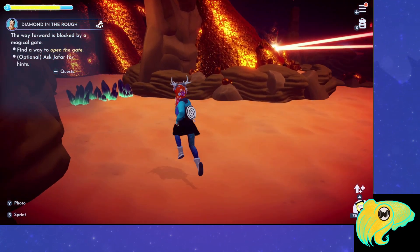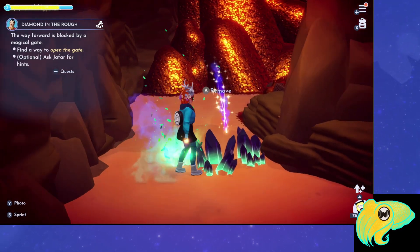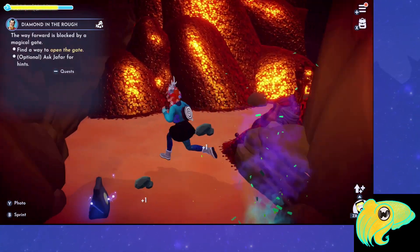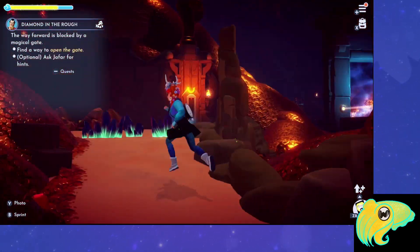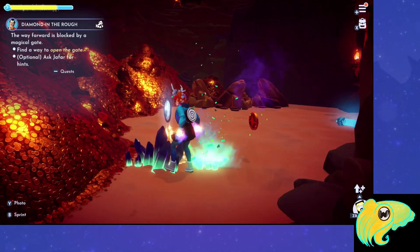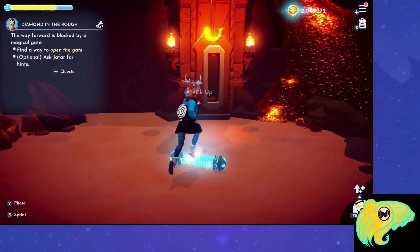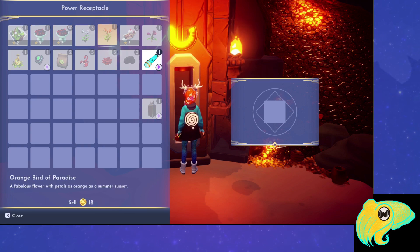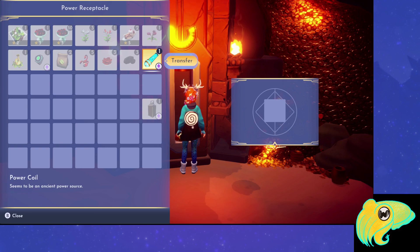After talking to Jafar, head over to the left — you'll see these splinters of fate here, so clear those away. Continue making your way to the left, clear a few more of them, and on the other side you'll have an item you can pick up. This is the Power Coil, and right in front of you is a place that looks like it could take a Power Coil. Just go up to it, interact with it, and you'll be able to put that Power Coil into the slot on the wall.